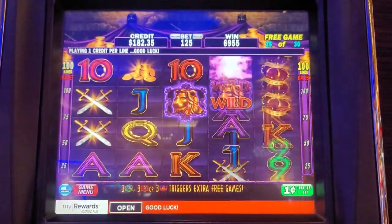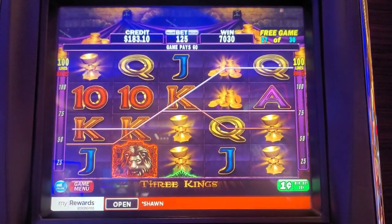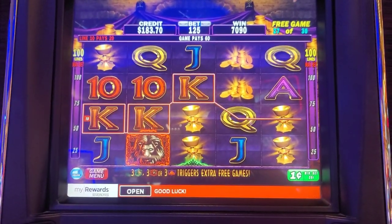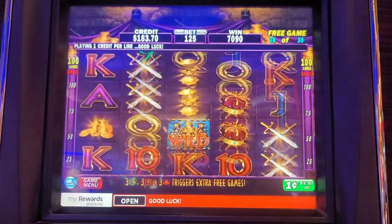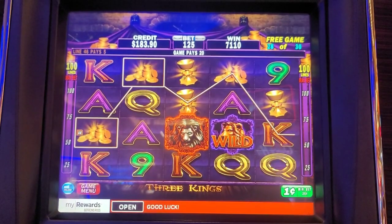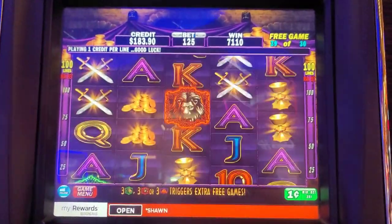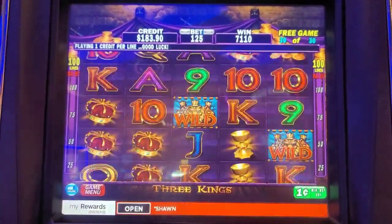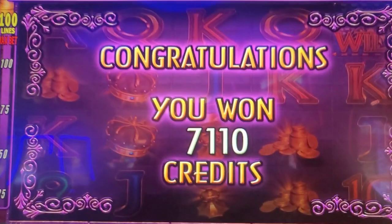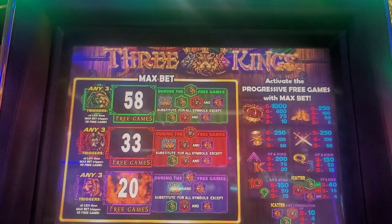There we go, big line hit! Oh, re-trigger — oh, it was right there. Oh whoops — if you touch the screen it stops, be careful. Two games left, need to re-trigger. Re-trigger or a big line hit right here — boom boom boom boom, no. $71.10 on that bonus, not bad at all for a $1.25 bet. Back on three kings later in the day — got the bonus again, hit the purples.